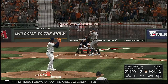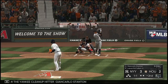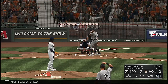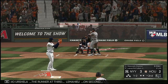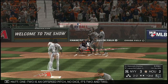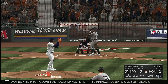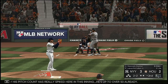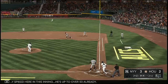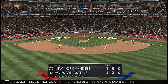Striding forward now, the Yankee cleanup hitter Giancarlo Stanton. 1-2 now as that one's fouled off. Urshela the runner at third, LeMahieu on second, Judge on at first with two down. The 1-2 is an off-speed pitch — no dice. It's 2-2. His pitch count has really spiked here in this inning — he's up to over 50 already.